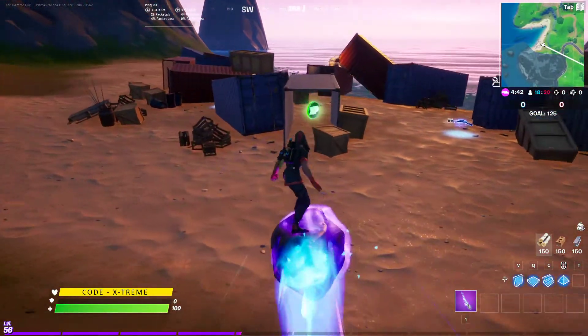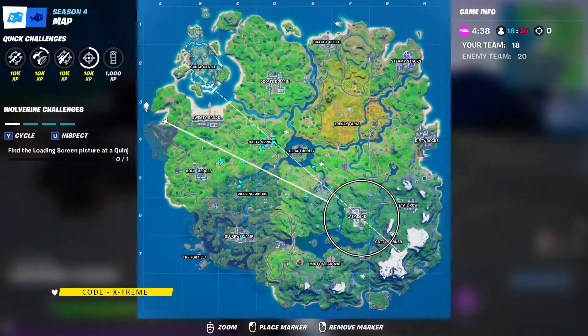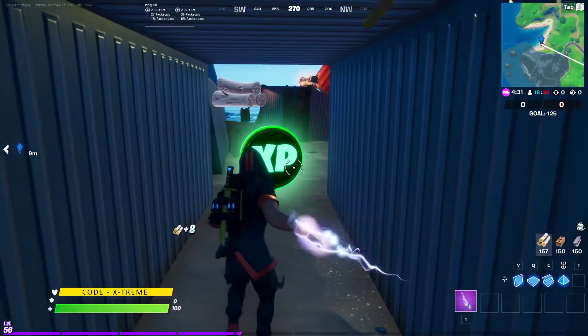Our next green coin is located right inside this crashed cargo, which is located between the fourth and third block on the map. Just go ahead and collect this XP coin.